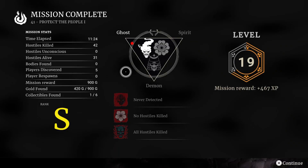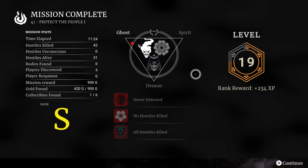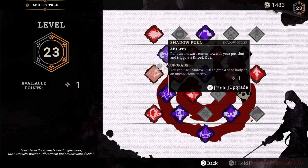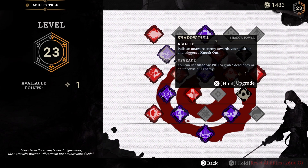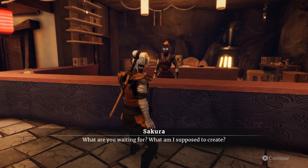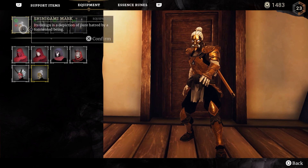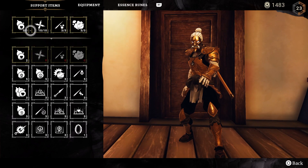Completing missions earns experience points that can be exchanged for abilities in a skill tree. Further, levels have money bags scattered about that provide the funds needed to purchase items or cosmetic armor. Customization comes in different colored dyes for your armor, unlocked through gameplay with hidden blueprints containing rare colors.